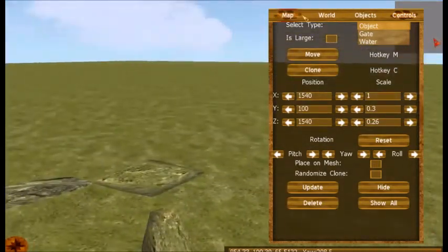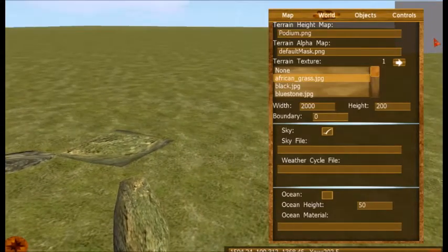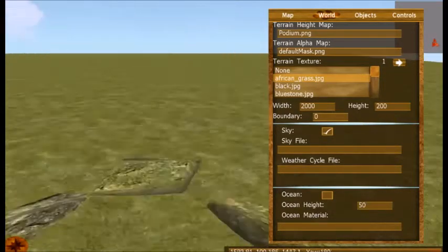What I've got here is a template that I made — it's a small map with a width of 2000 and a height of 200.